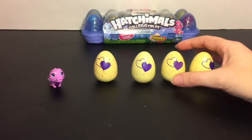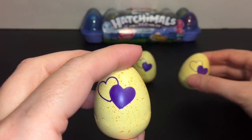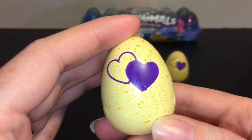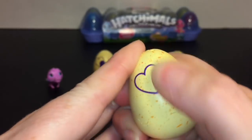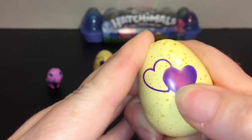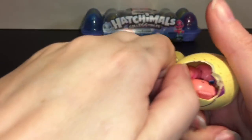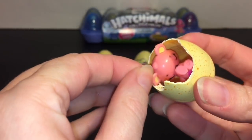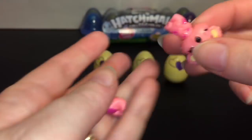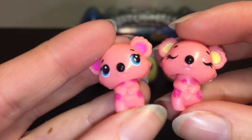The eggs in Season 3 are yellow, and it looks like I might have two orange ones which are the desert, so we'll start with those. I like the double hearts for the twins, that's really cute. You rub it and let's see who we have — oh my goodness, we have two! Starting off with little twins, that's so cute. Come on out little guys — we have koalas, I'll have to look up their name.